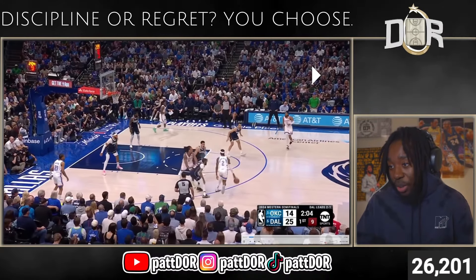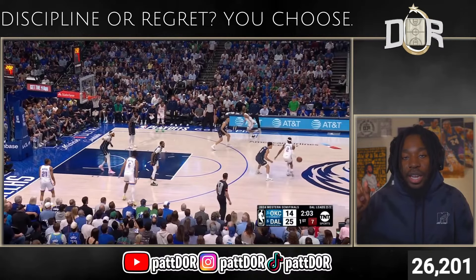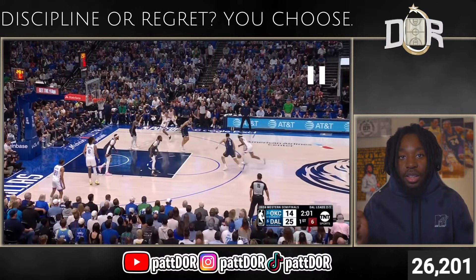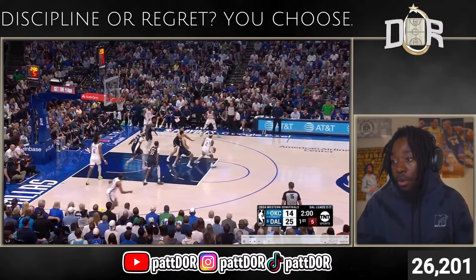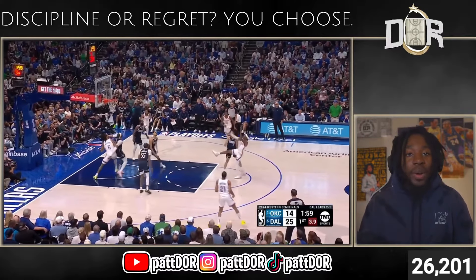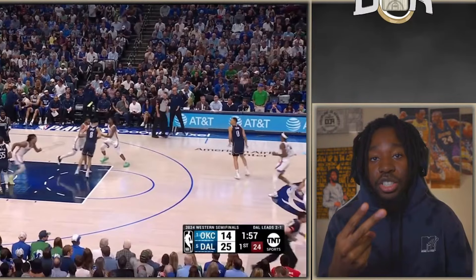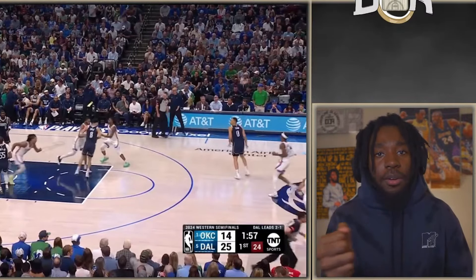He decides to attack the way JDub cut through, gets a switch onto Josh Green. Now Isaiah Joe cuts from that right side of the floor, and Shay attacks the same way the cut came from. Peep Dante — he wasn't being a dummy defender, he stays at the elbow. So Shay bumps instead of sidestepping or pulling up, spins back into space, gets that fade. Second time Shay has attacked the same direction someone cut from.